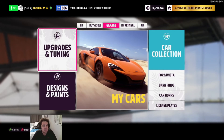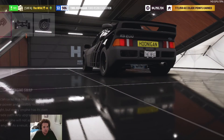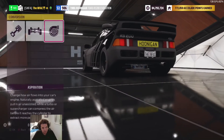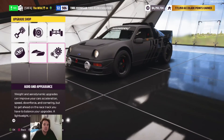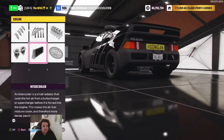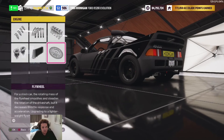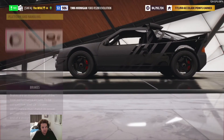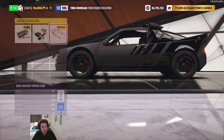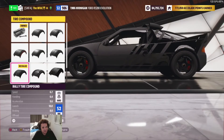We'll start with the max version, which is the S2 986. For conversions it's the 7.2-liter V8, stock all-wheel drive with twin turbos. Engine upgrades: race fuel, race ignition, race displacement, race twin turbos, race intercooler, race flywheel. Platform and handling: racing brakes, stock spring and dampers, and race weight reduction.